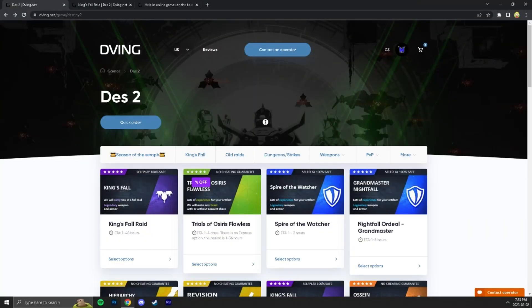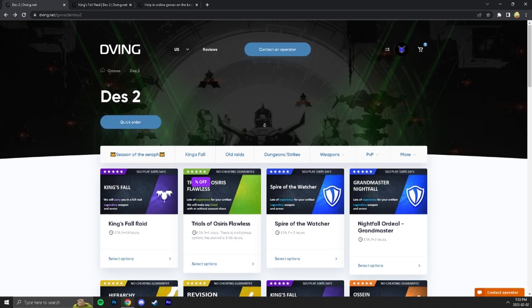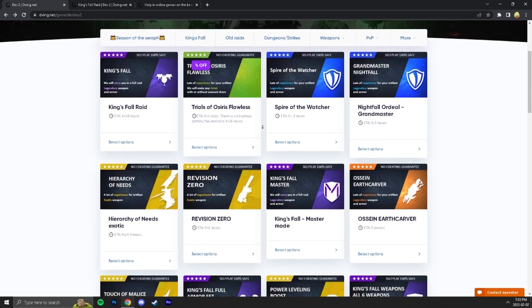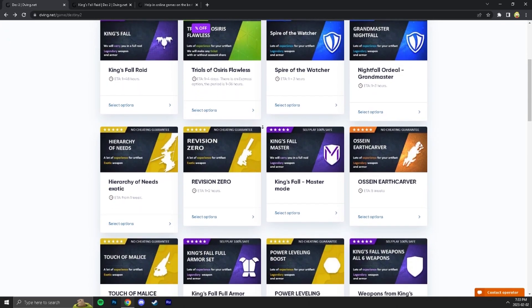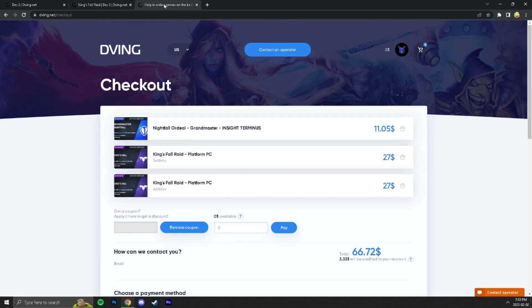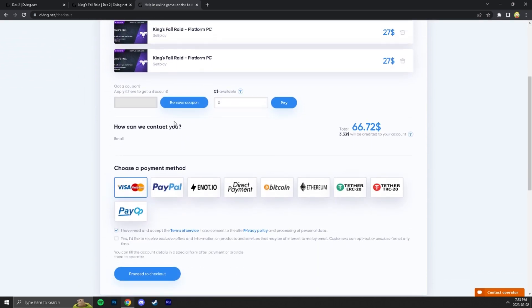I'd like to recommend a great service: ving.net. You can find teams to complete different activities like raids, dungeons, Grandmaster Nightfalls, exotic farms, and many more. All services can be done without account sharing — you don't need to give your login or password. Select the self-play option, choose your platform, add to cart, and purchase. Use code 'hectic' for a 15% discount on all products. Type your email so they can contact you, then choose a payment method and check out.